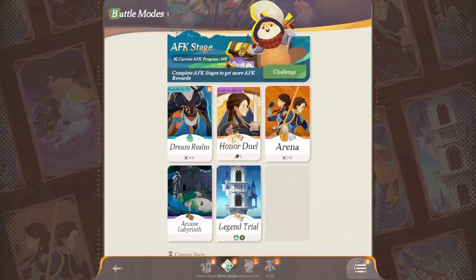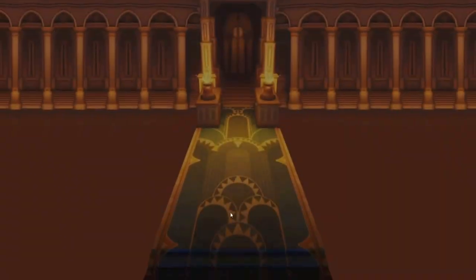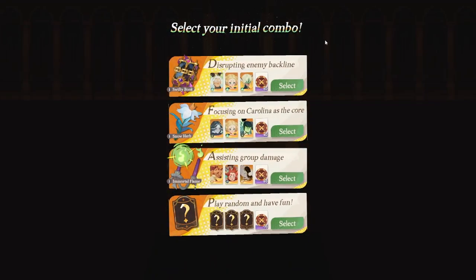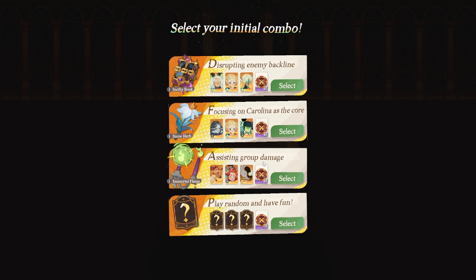And then there's Honor Duel — this is my favorite gameplay mode, so much fun. Instead of using your own roster of units, you get random formations that you can pick from. This one is focused on disrupting the enemy's backline; this one is focused on using Carolina as the carry — she can freeze, really cool; and this is area group damage. Or you can just pick random and have fun with it. I'm going to go with the Carolina formation.